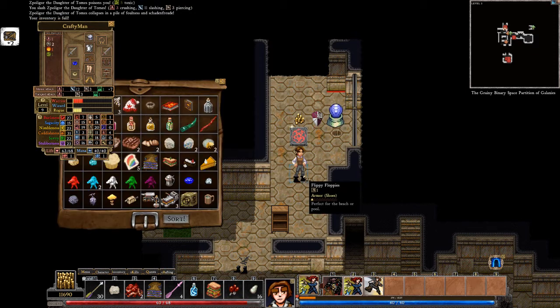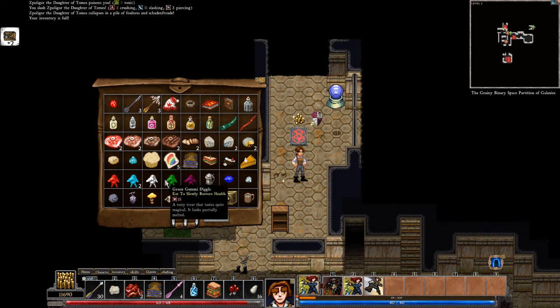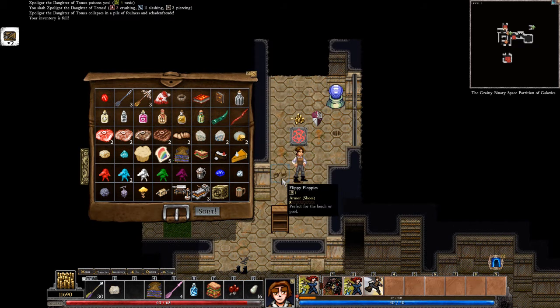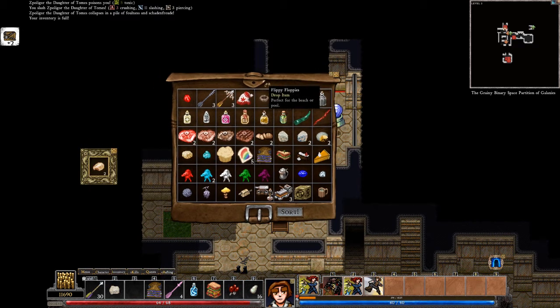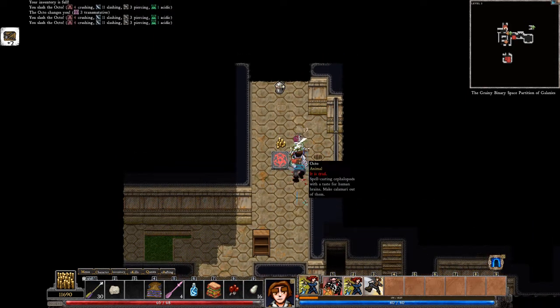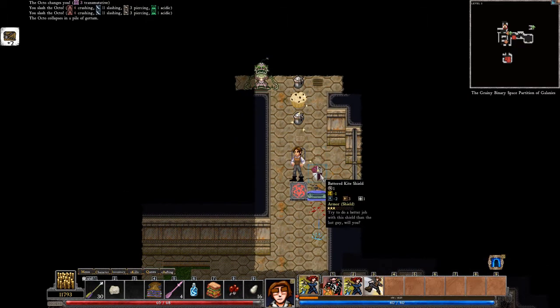Your inventory is full. Alright then, my inventory is full. Put the flippy floppies down — good work. Now let's put the offal in the loot flisk cube because I don't want that. Flippy floppies — I can probably put them in the loot flisk cube as well, they're not worth a lot. I think we're about to make a trip to the old wizard realm in a second. In fact let's go to the wizard realm now.